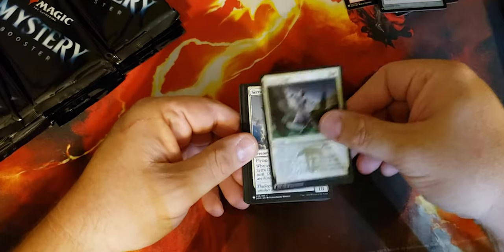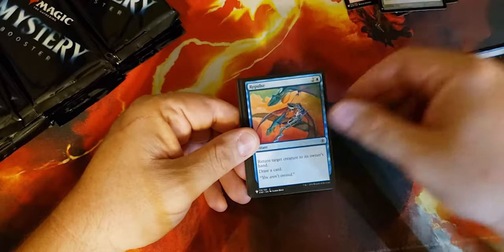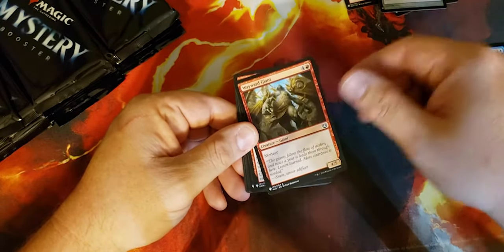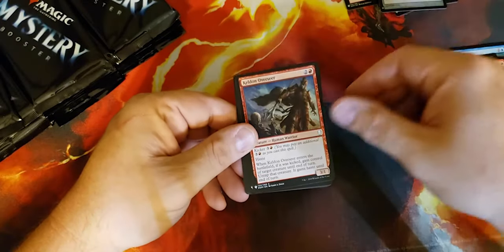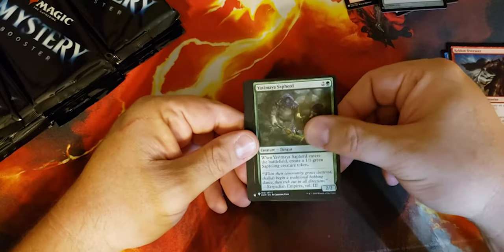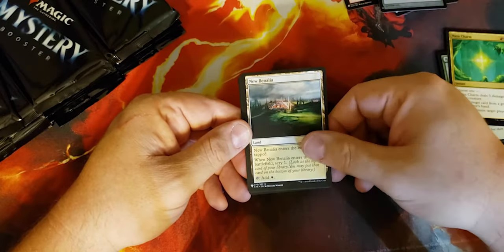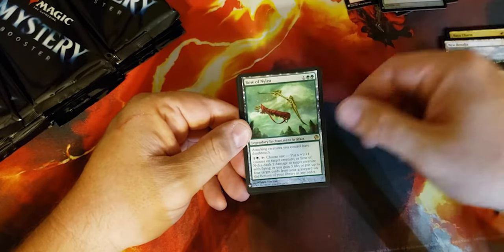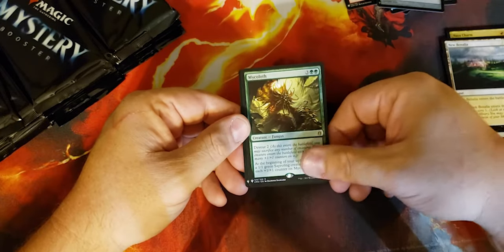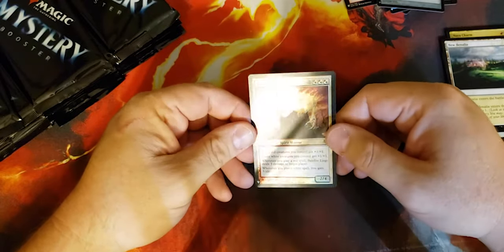So let's start: Centaur Soul, Sarah Disciple, Cancel, Repulse, Crow of Dark Tidings, Dark Ritual, Wayward Giant, Keldran Overseer, Yavimaya Shepherd, Relic Crush, Naya Charm. New Benalia, Bow of Nylea — that's a nice commander staple. Mikaeus, another one — good. And a foil Balefire Liege — that is very nice foil.